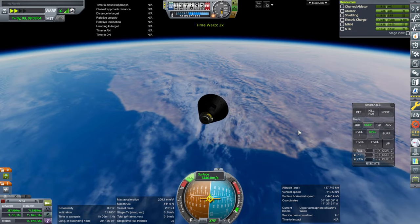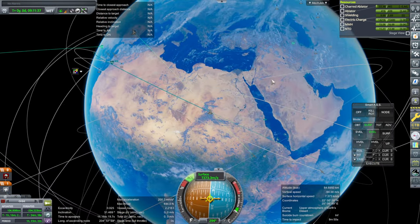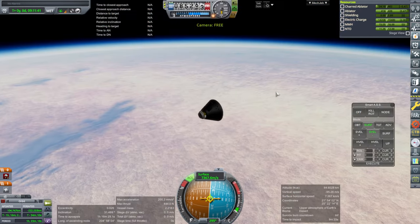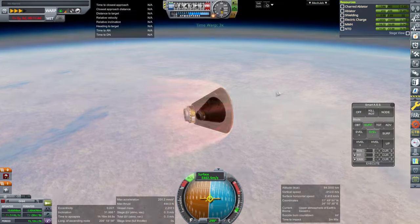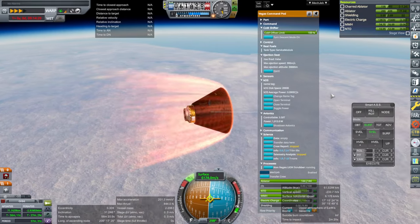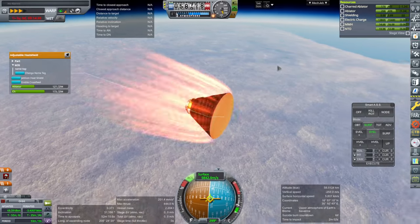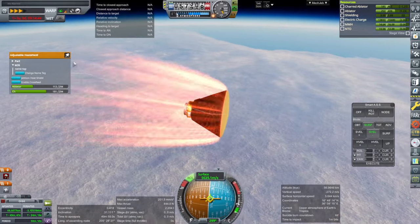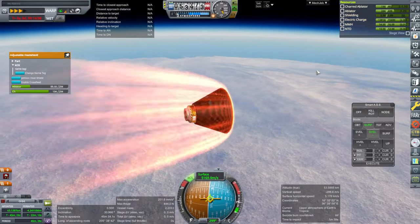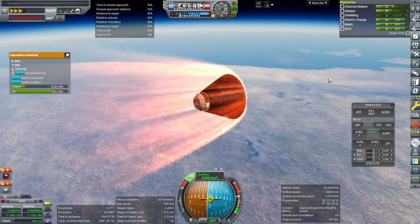The parachutes are armed. We might end up in the Indian Ocean at this rate — it's not getting a whole lot of drag yet. The pod itself has an ablator per the advanced command pod. The heat shield itself looks like this right now.